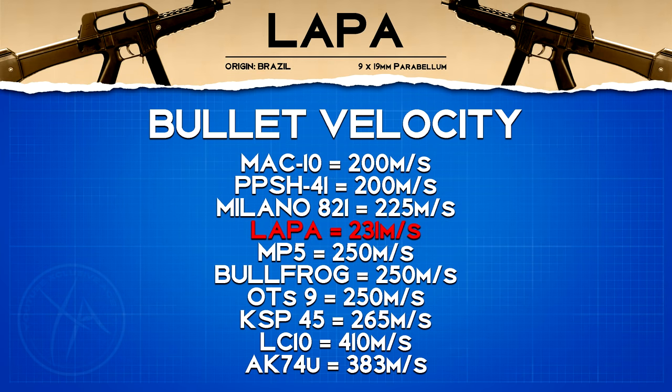As for bullet velocity, it has quite a slow velocity at 231 meters per second, meaning long-range fights against moving targets are essentially out of the question unless you're using a barrel to boost this.